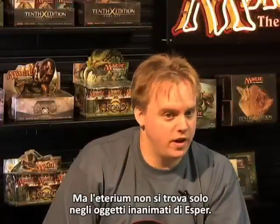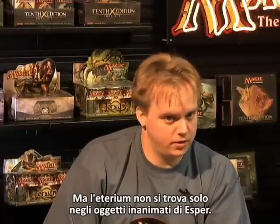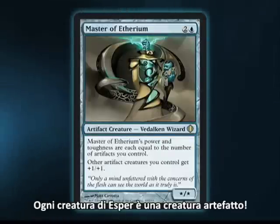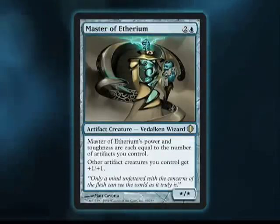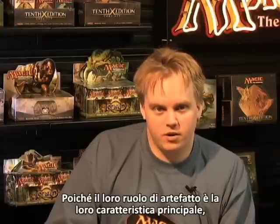Ethereum isn't only found in Esper's inanimate objects. Every Esper creature is an artifact creature. Since their identity as artifacts is the most significant thing about them, a lot of Esper cards care about artifacts.